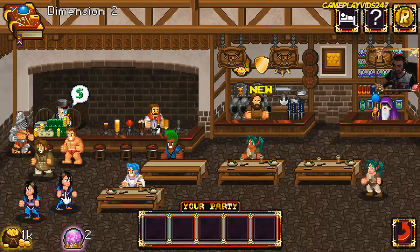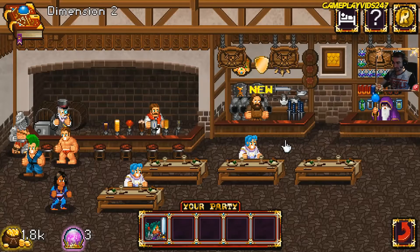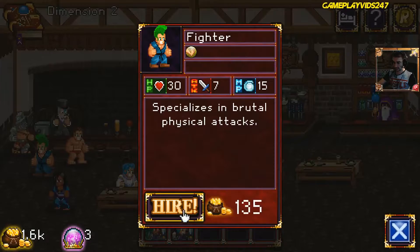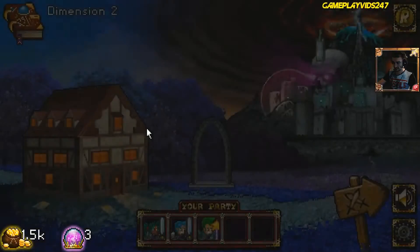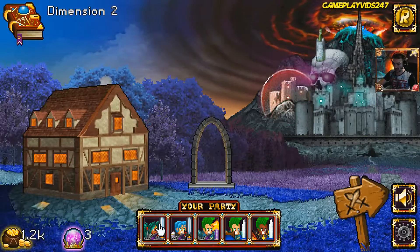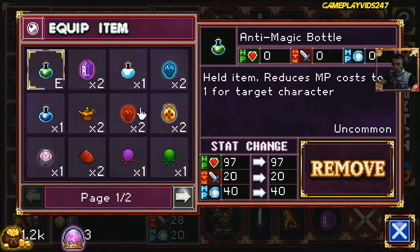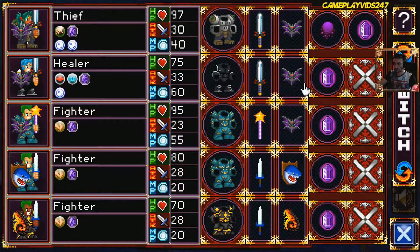Now we can hire a proper team. Alright, let's go pick our party again, guys. So we have the thief there — we'll definitely take a thief. We'll take one healer. Do we want to take the rest as fighters? Yeah, we'll just take a whole team of fighters, I think. Let's exit to menu, come back, and pick up a whole squad of fighters. Done. Alright, so we have a whole squad of fighters now, one thief and the medic — or the healer. So that should go pretty well, hopefully. Let's give the purple slime to the thief — does the most damage.